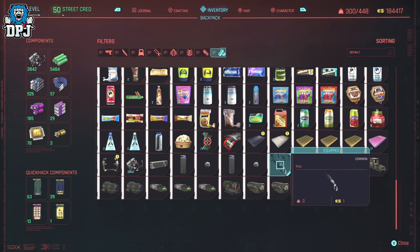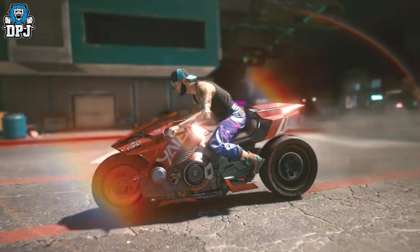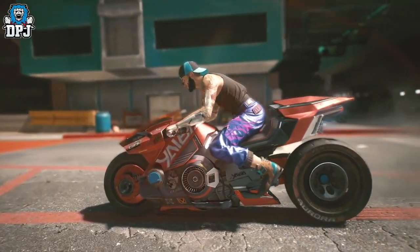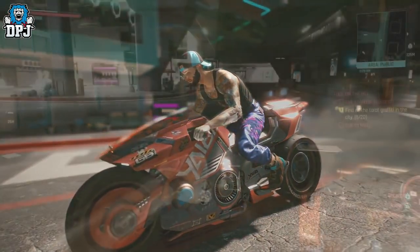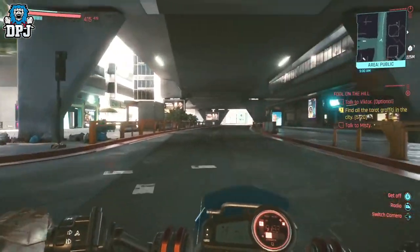If you click on it, it comes up as equipped, but even then there's nothing to suggest that you have this thing on. If you carry on and play the game as normal, once you catch a glimpse of his left arm you will see Johnny's arm hologrammed over your current arm. And it does look cool as heck — that's how this is applied.